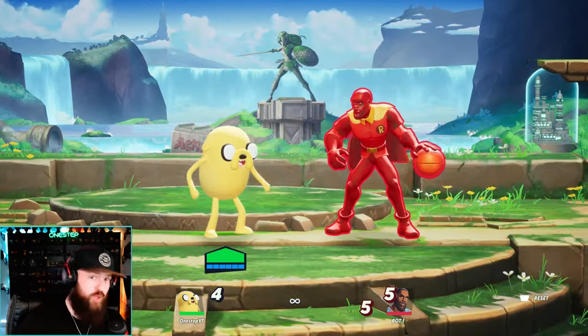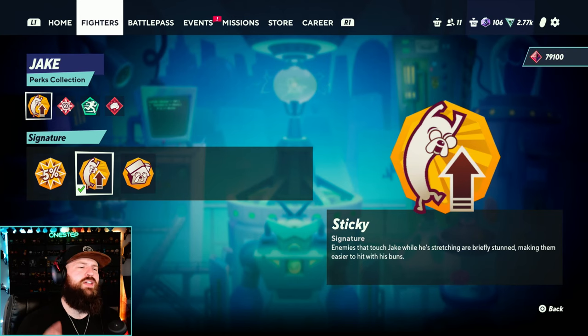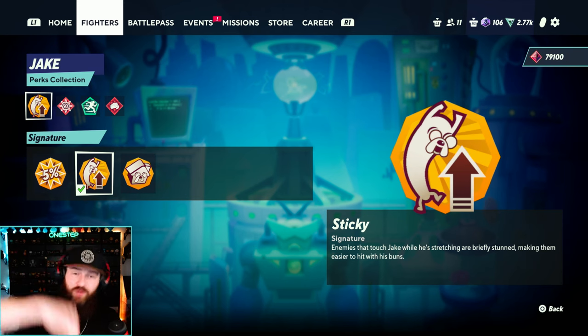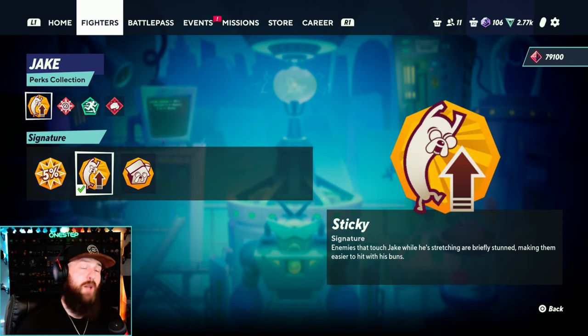Now let's talk about my perk recommendations for Jake. Jake's signature perks are Sticky and Stay Limber Dude. Sticky makes it so enemies that touch Jake while he's stretching his up special are briefly stunned, making them easier to hit. Stay Limber is where Jake's down ability bounces back after hitting the ground. I find myself loving and using Sticky a lot more — that way if your opponent ever gets into your stretch mode, it's easier to combo off of it and kill them. I use down special mainly to reflect projectiles, so I prefer Sticky.